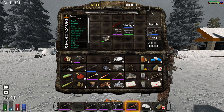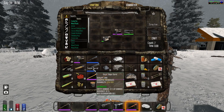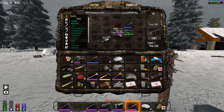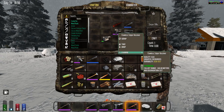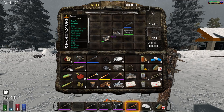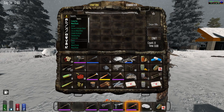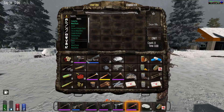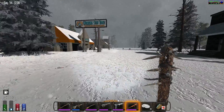Sniper rifle - what's the barrel? Four. Better barrel. What's the receiver? Receiver is 537. This receiver is better. It weakened it, but the parts are still better, and it's a Shotgun Messiah, so what I'm going to do is put that there.